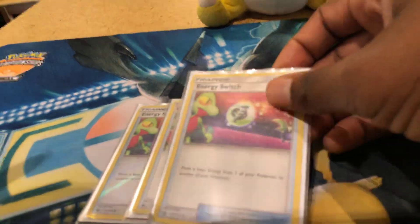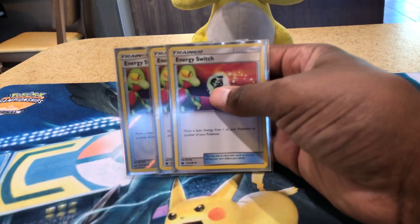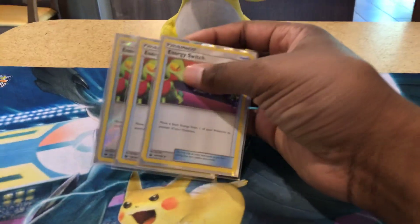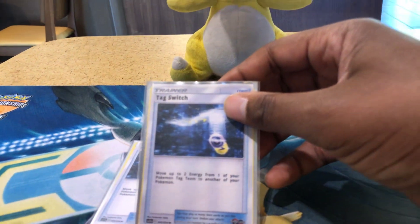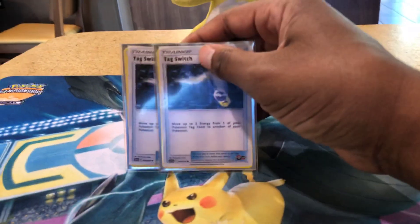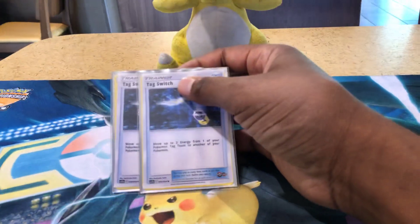I'm testing three copies of Energy Switch, which basically moves one energy card attached to your Pokemon to another one of your Pokemon — still very good in this deck, especially after you use Full Blitz. Here's another new card from Unified Minds: Tag Switch. Tag Switch lets you move two energies from your tag team Pokemon to another one of your Pokemon. After you use Full Blitz and attach three energies to another Pokemon, you can move energies around to power up another attacker. This makes Raichu and Alolan Raichu that much better.